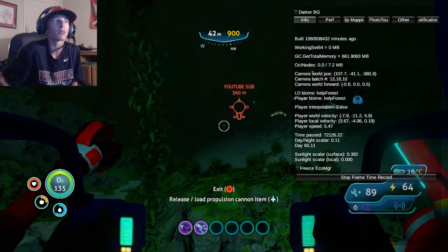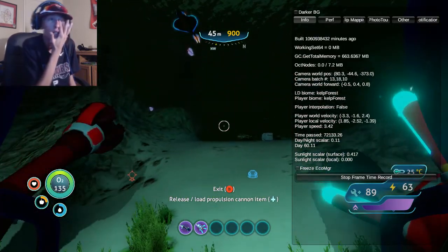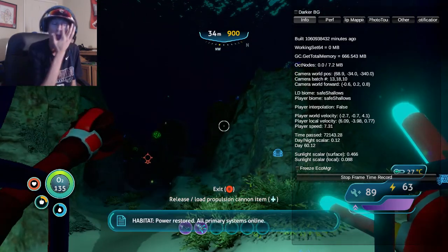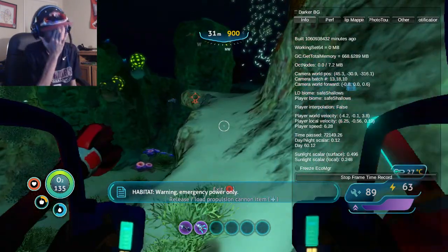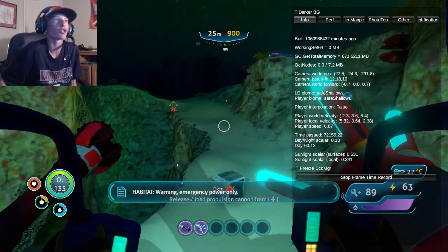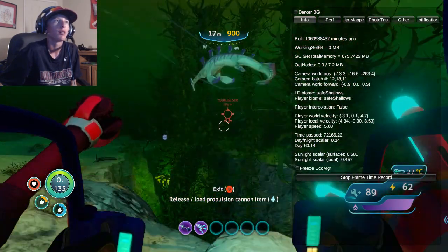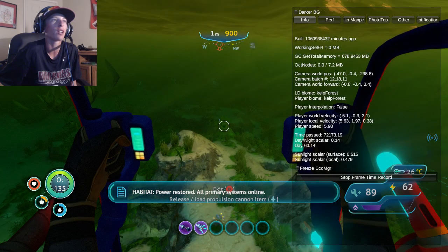That is going to do it for this episode of Subnautica. We actually got a lot of stuff done in this particular episode. First of all, we built that nuclear reactor. Second of all, we got what we needed with the prawn as far as the propulsion cannon. Next episode, we're probably going to be working on getting the grappling arm, because we need benzene for that, which requires us to go to the blood kelp zone. And also, we got the water filtration machine and got to see some of the PDAs from the Degasi base. Now the only one we have to go to is the Deep Grand Reef.